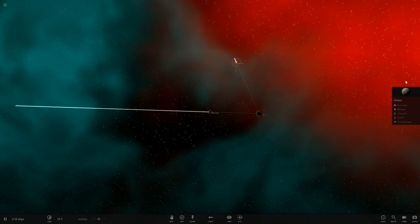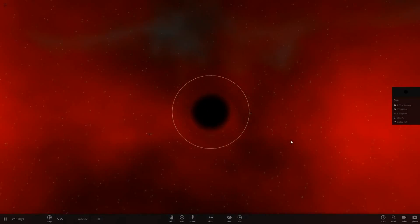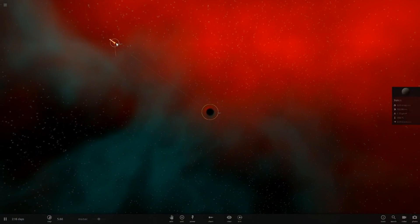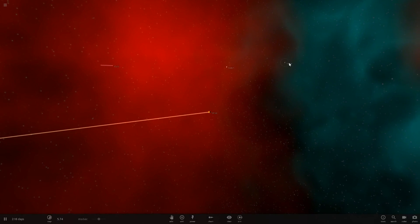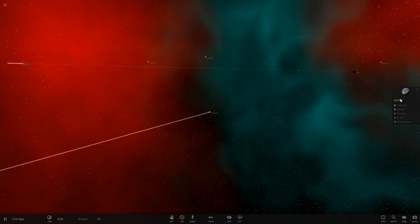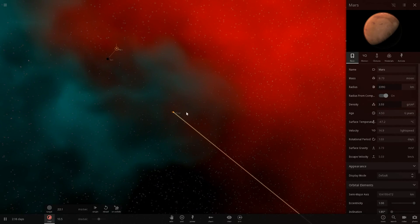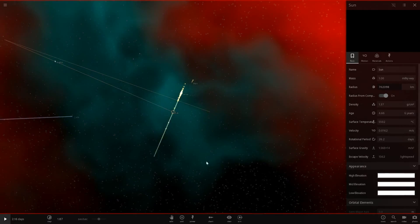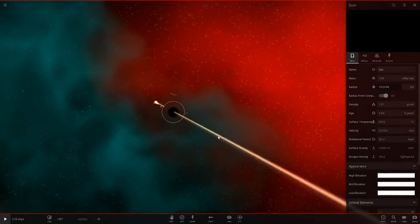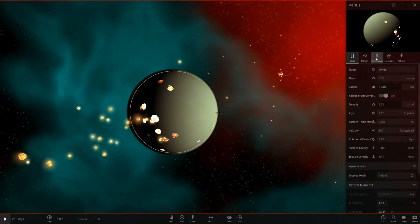We're getting closer to the sun. We're traveling at 200 times - we're losing mass. Fragments have been shredded away from poor Mercury. Venus is heating up over there. Mercury has just smashed into the black hole. Venus is being shredded up as well. Earth looks okay so far - Mars and Earth don't appear to have lost any mass yet.